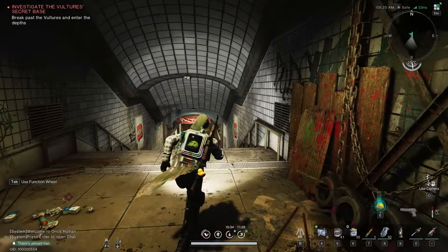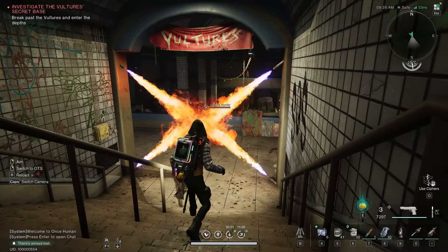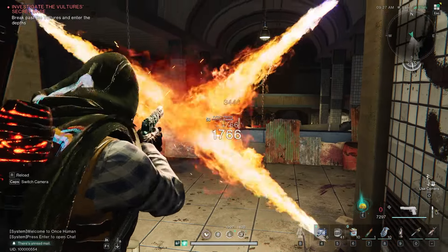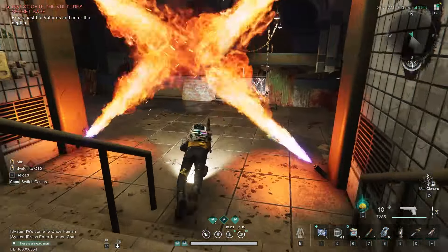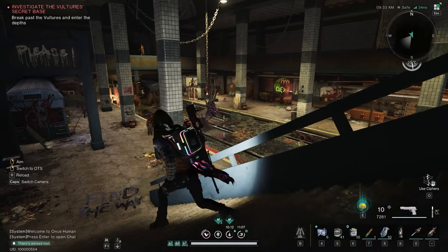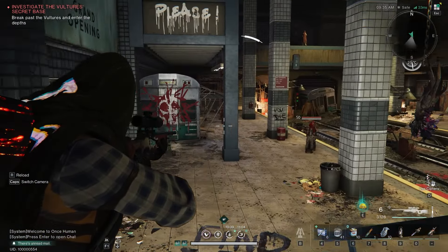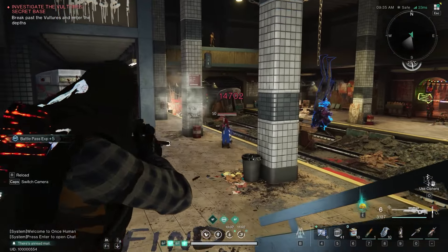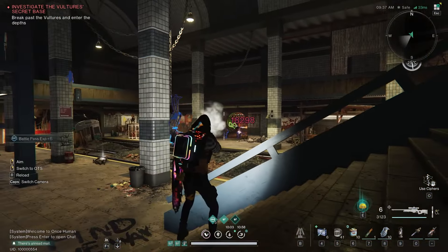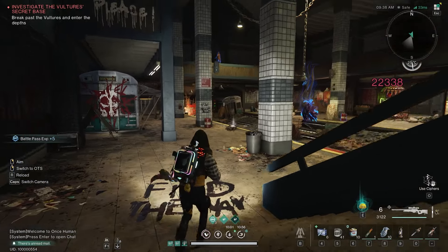The first thing we're going to have to do is break past the vultures and enter the depths. You will instantly find a wall of fire with bodyguards behind it. You can roll underneath these fire barricades, but what you want to do is go downstairs and take care of all the bad guys you see right here. A sniper rifle is going to be amazing for it — it can quickly make short work of them.